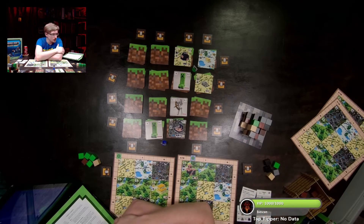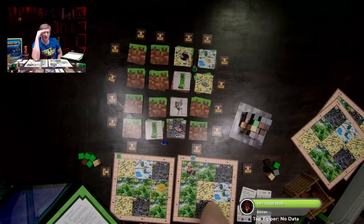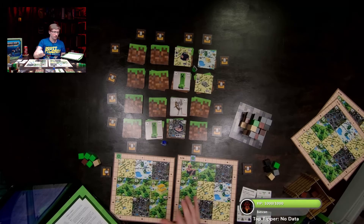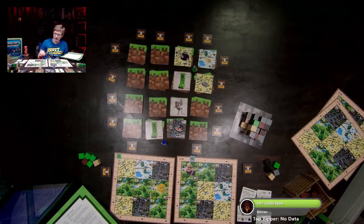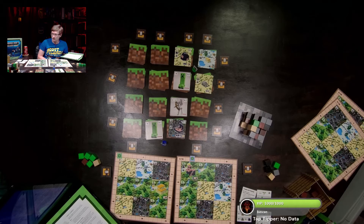Thinking about points: there are always three forest spaces pre-connected on the player board, so adding just one more gets you four spaces worth three XP each — twelve quick points. Sand has at least two spaces naturally separated, but four of them at three each is also twelve. Stone is the odd one — it doesn't fit the neat math but makes it flexible.